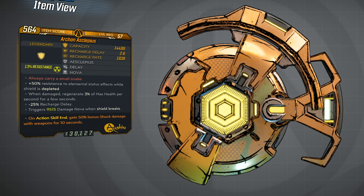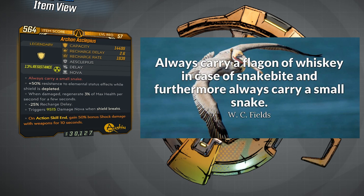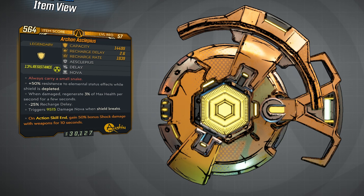The Archon Asclepius has a capacity of 14,499. Asclepius was actually a Greek god — the god of medicine, healing, and rejuvenation. It also has a delay and a nova, and the red text reads 'always carry a small snake,' referring to a W.C. Fields quote: 'always carry a flagon of whiskey in case of snakebite, and furthermore, always carry a small snake.' Other abilities are plus 50% resistance to elemental status effects while shield is depleted, regenerate 3% of max health per second for a few seconds when damaged, minus 25% recharge delay, and it triggers a 9,515 damage nova when shield breaks. It also has an anointed ability and a 13% resistance to radiation. The event just went live today so I haven't really got to play with some of these weapons, but if this one does something crazy I'll definitely make a video about it. For now, this video is just to show you guys what's out there and what you can expect to find and where to get it.